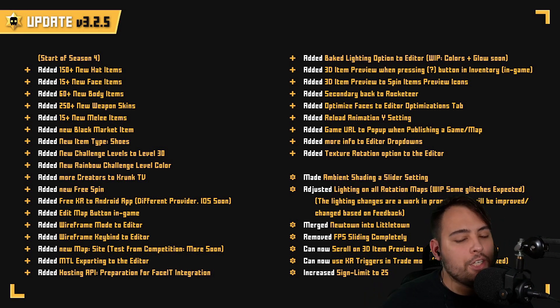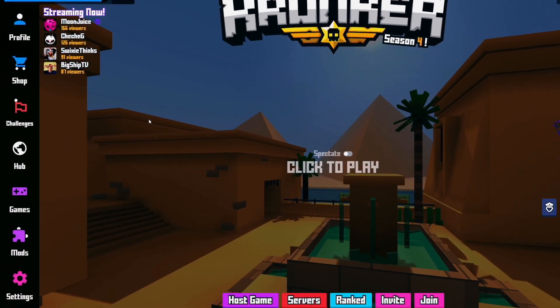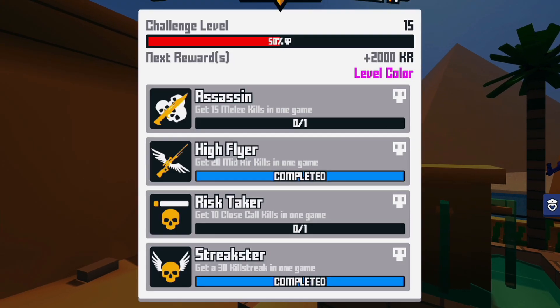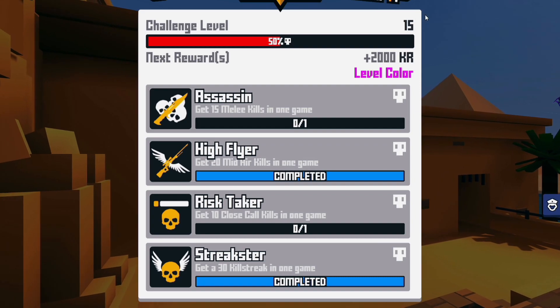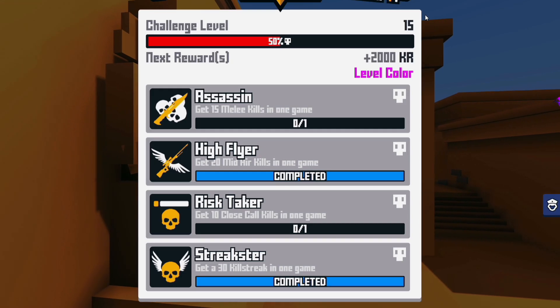On top of all the cosmetics mentioned, we also have a brand new cosmetic type known as Shoes. Get yourself some sick sneaks and put them on. For those of you looking for ways to keep the game interesting, they've added challenge levels and maxed them out up to level 30 now. With this new level cap, you can receive a rainbow challenge level color. You may have seen people running around with orange or red numbers in their name — now they will have rainbow if they reach level 30.